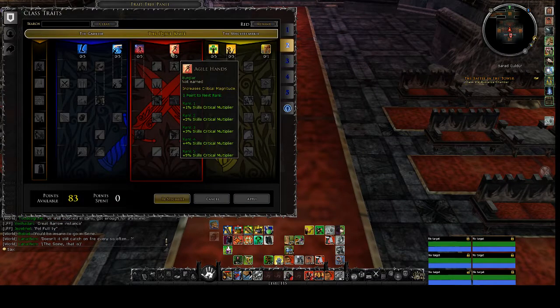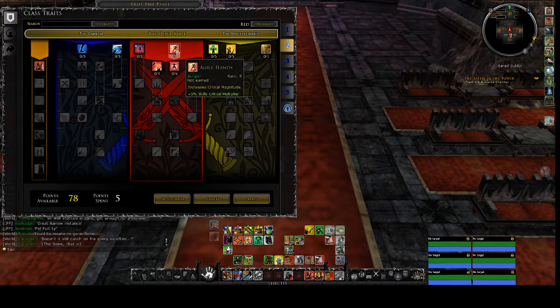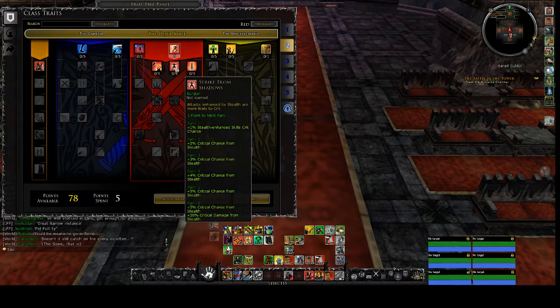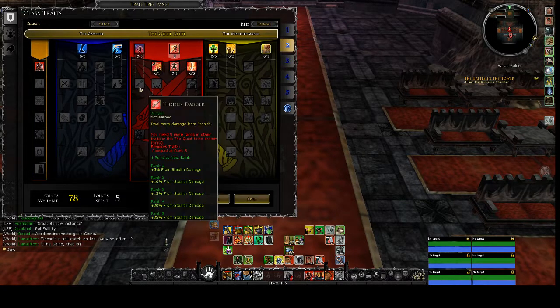For starters I'm going to put my points in Skill Critical Multiplier so you can do more critical damage. The stealth level and the stealth damage is really not that great — it does boost your damage when you're in stealth, but how often are you in stealth in combat? It's more like a burst damage for more players.